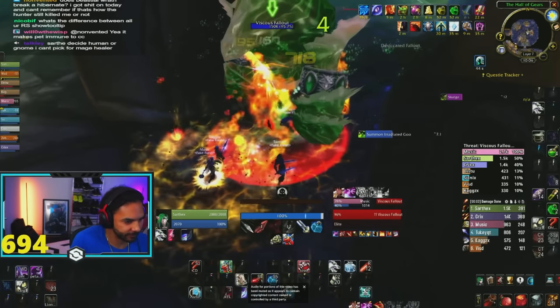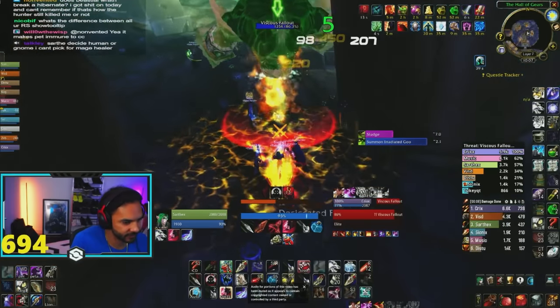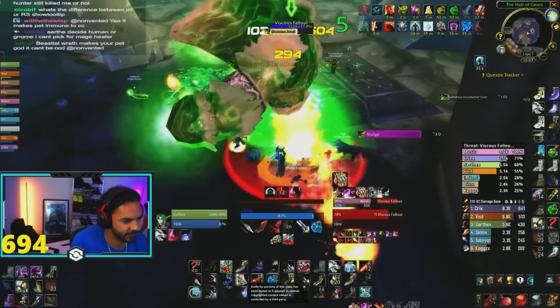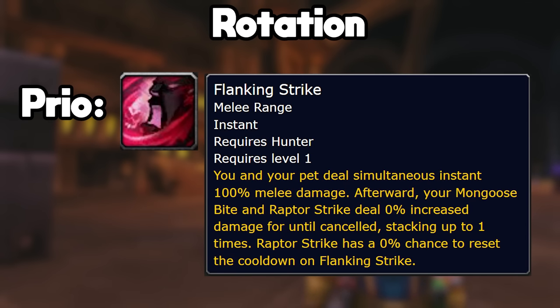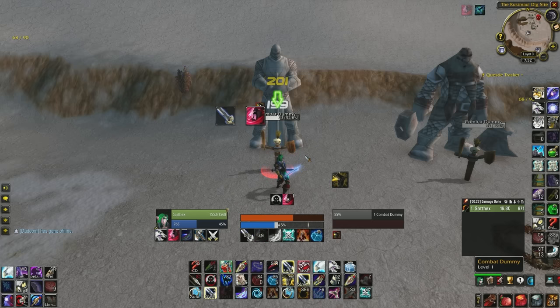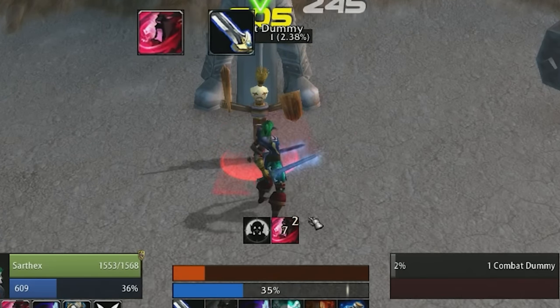The Melee Hunter rotation is very spammy but also incredibly fun, because you actually have something to press on every single GCD. Because of procs resetting some of your abilities, we follow more of a priority system than a standard rotation. That is going to be to use Flanking Strike first to get the buff that increases the damage of your Raptor Strikes and Mongoose Bite by 10%. This can stack up to 3 times, and ideally you keep this stacked up at 3 times as often as possible.